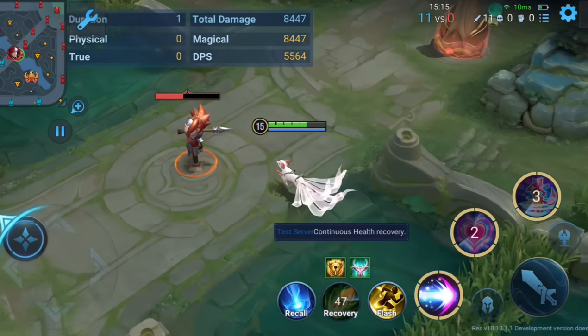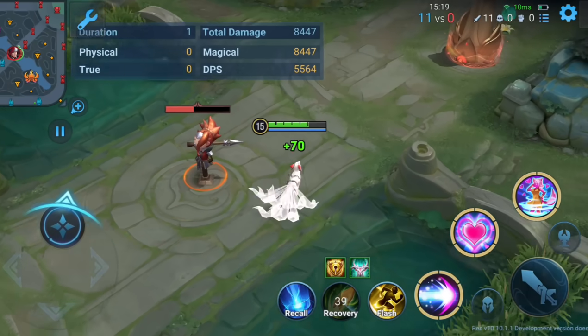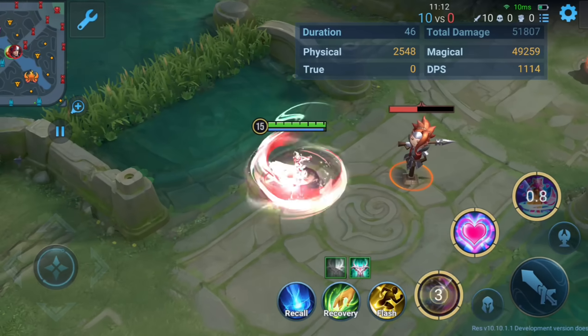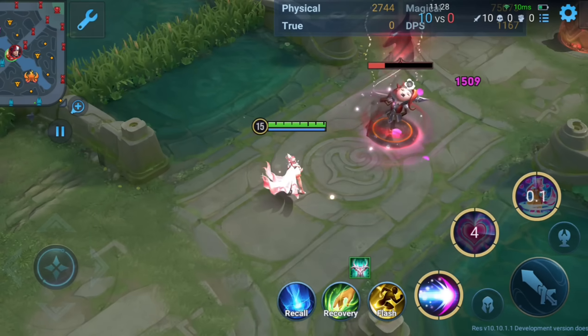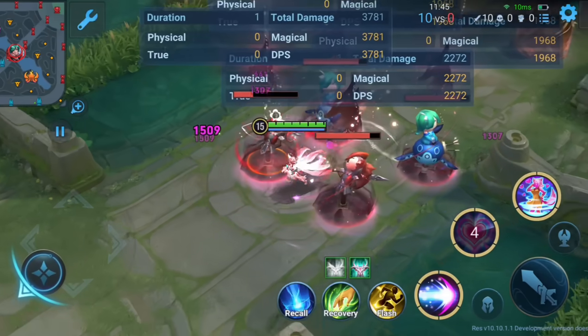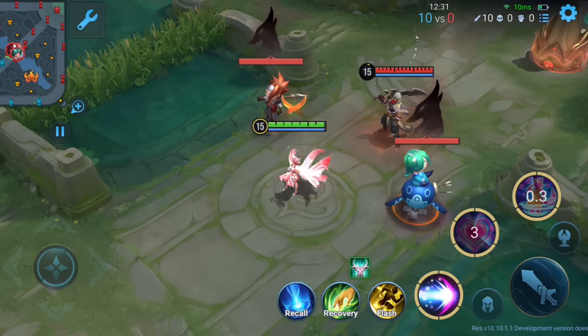While in fox form, she continuously regenerates health. Her enhanced first skill unleashes three shockwave blasts at the target, dealing massive damage. Her enhanced second skill deals area damage and stuns all targets within the skill's range. It's stronger than her normal second skill and can stun multiple enemies at once, making it a strong crowd control tool.